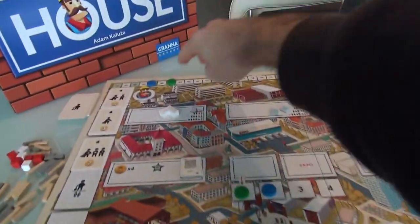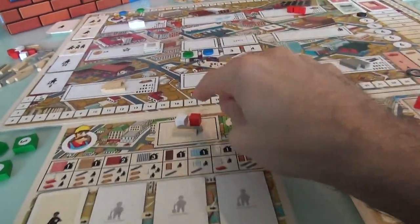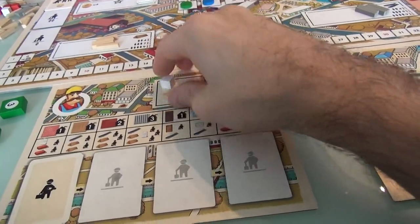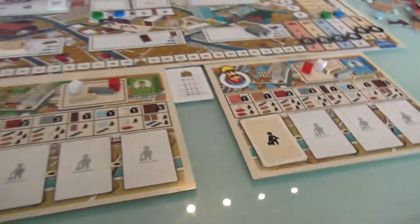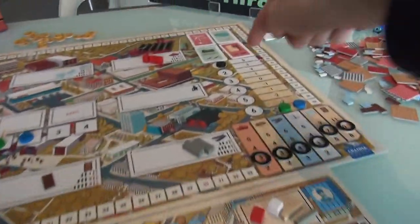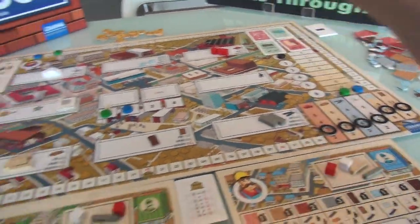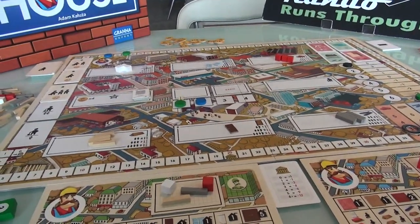I've already got the game set up as a two-player game. I'm the first player with $84. Jen has $86. We also start with one brick, one concrete, one lumber, and one steel. Now, the first thing that happens every round — and this game takes place over six rounds, you figure it takes six months to build your dream house — the first thing we do every round is we go shopping!